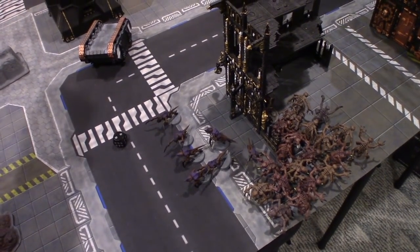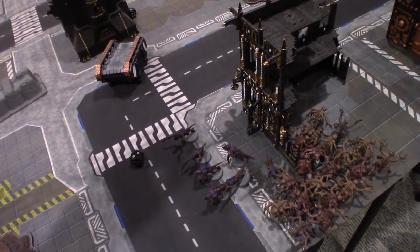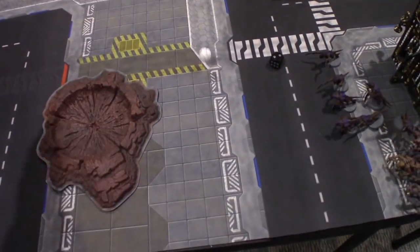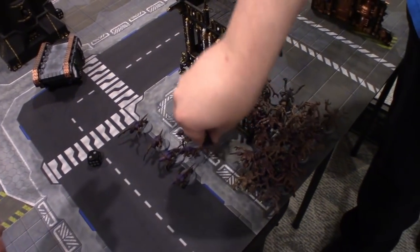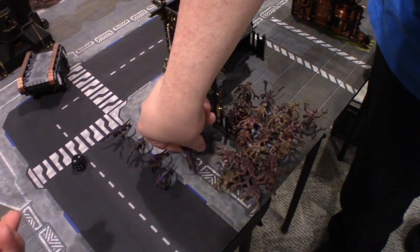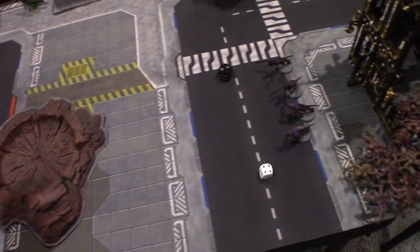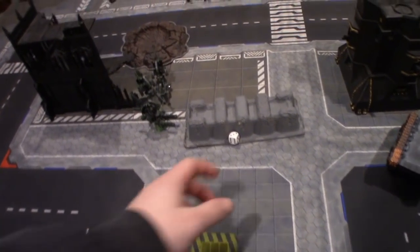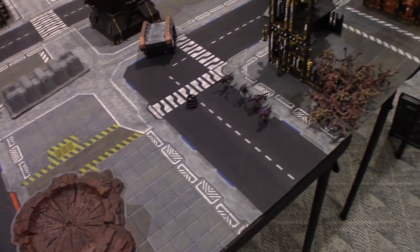The Storm works on a D6. On a one, nothing happens. On a two through six, that's the amount of mortal wounds that occur to the initial group. Rolled a three — so that's three more dead Hormagaunts. Now I roll for a six-up for each group within six inches of the initial strike. For the Genestealers? Nope. For the Broodlord? No. Got three more. Could have been beautiful, but oh well. That is the end of my turn.